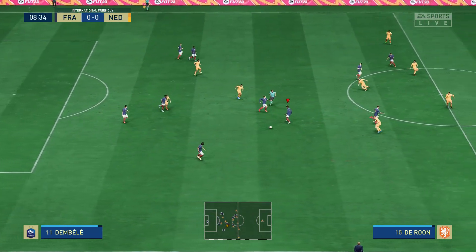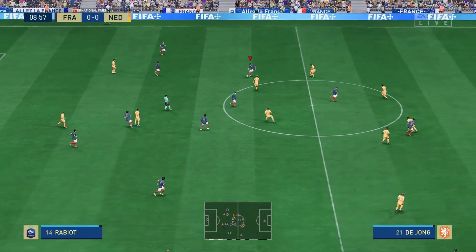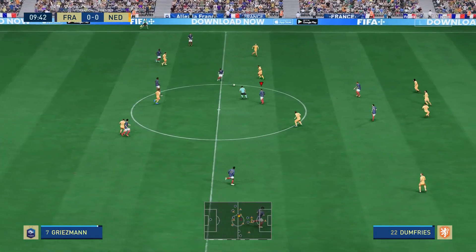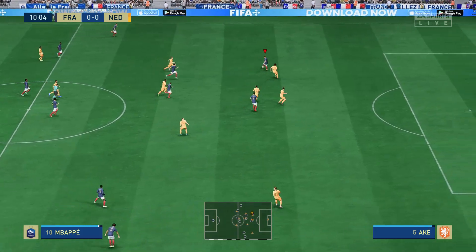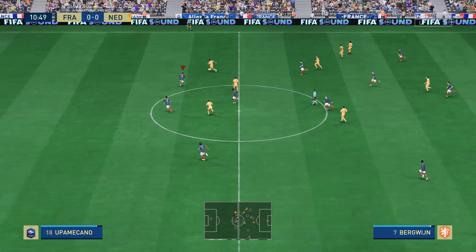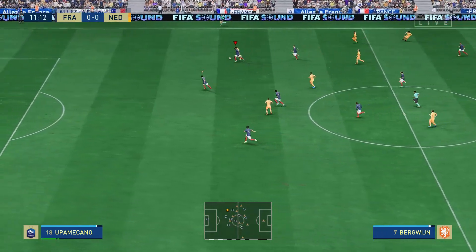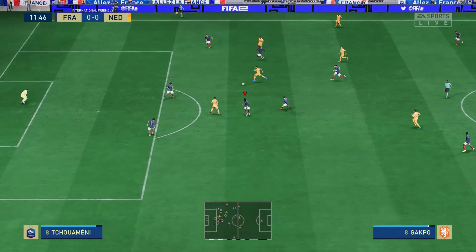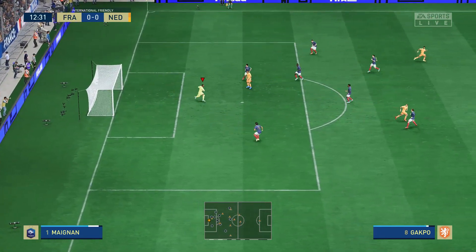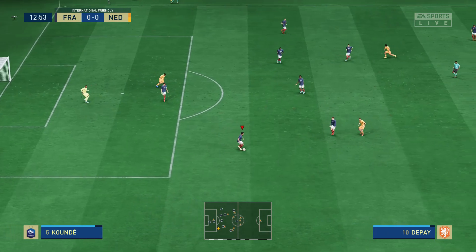Here's the starting eleven for the Netherlands. Virgil van Dijk plays alongside Nathan Ake in central defence. So many different ways to configure an attack — in this case, it'll be two men up front. He has the measure of his opponent. Could be! Quite simply, an opportunity wasted. Easy for the keeper.